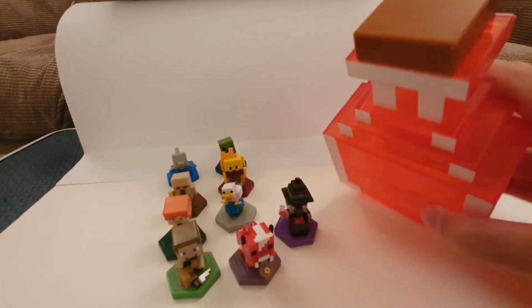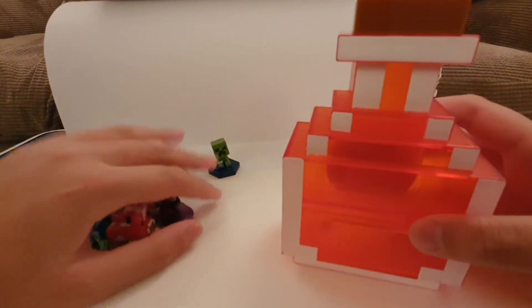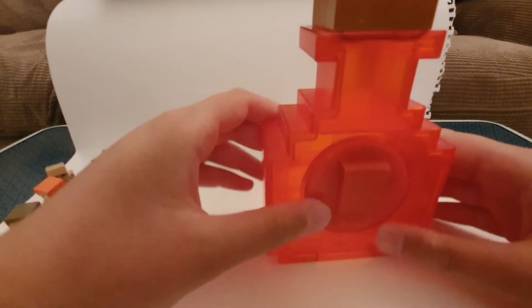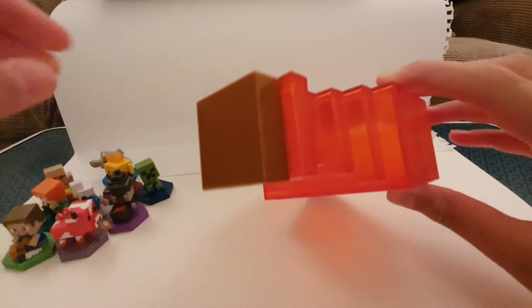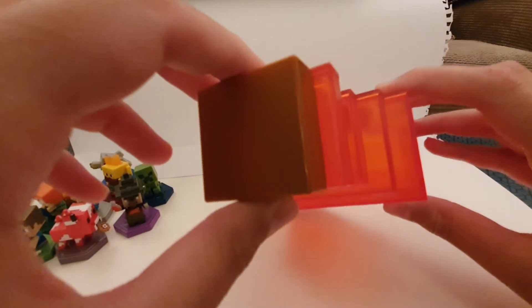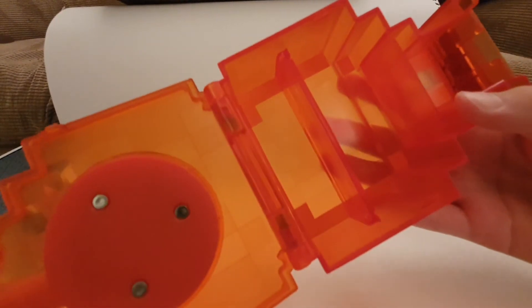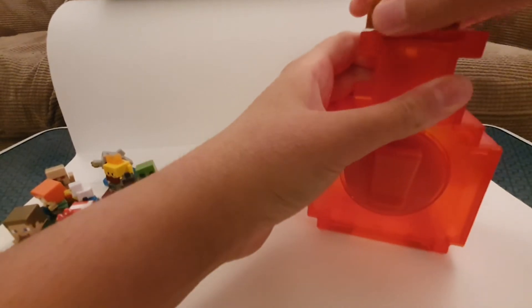Now onto the case. This is a nice case — a potion of healing or regeneration, I think it's a healing potion. It's red with nice white pixels. It can store five boost minis, but if you cram them in, you can get in a couple more. You can also use it to store normal Minecraft minifigures. How it opens: you twist this lid around, make sure it clicks, and then you can just pull it open — and here's the space.